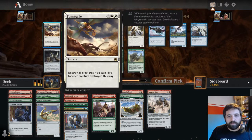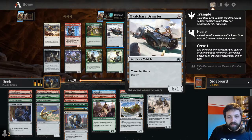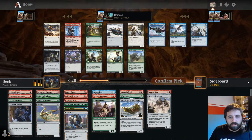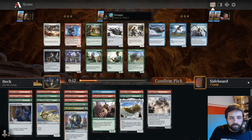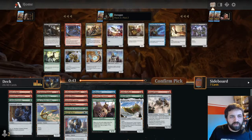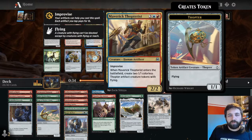Fumigate - not in white, but quite good. Thriving Rhino is really good. Ovalchase Dragster with Trample and Haste. I don't know here... it's between these two I think. There might be enough one-toughness creatures for the Dragster. Invigorated Rampage again - could take a second one. Maverick Thopterist: enters the battlefield, create two colorless Thopters, but it has Improvise. There might be another reason to draft a bit more blue - I'm going to take it.